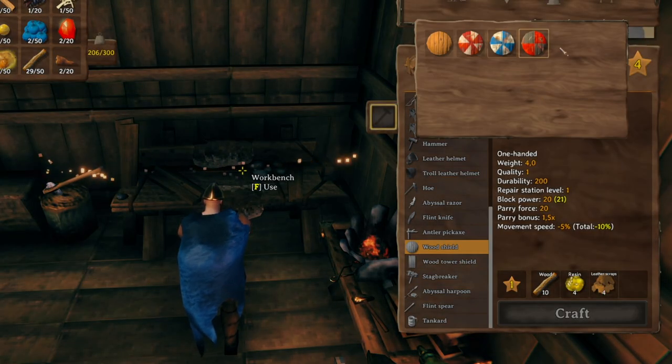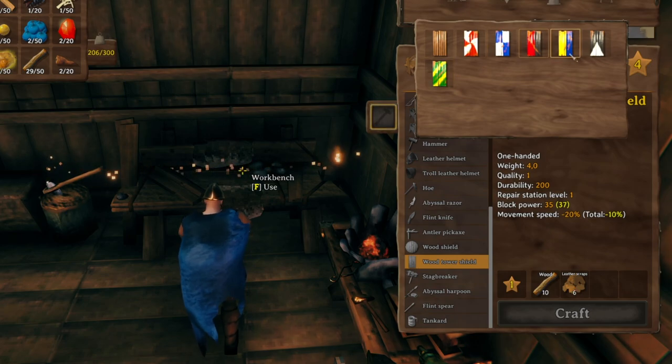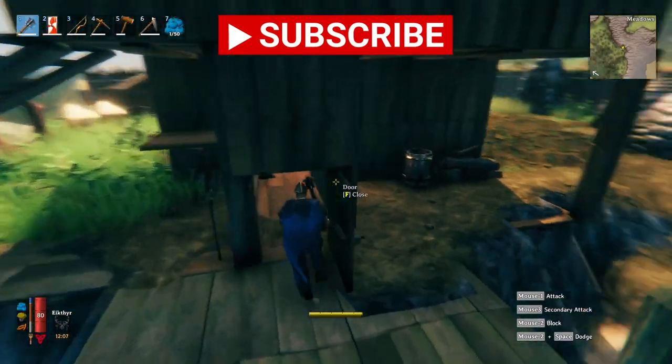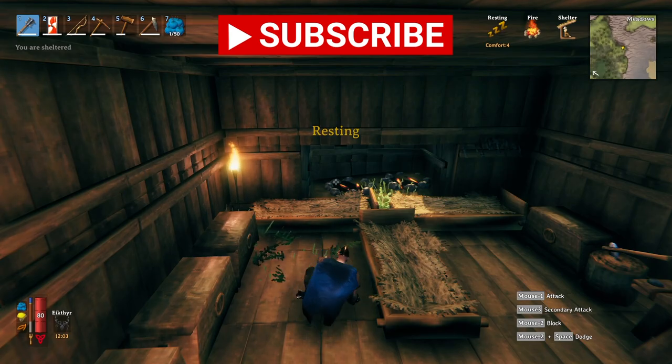Whenever you want to craft any wooden shield, there is a style option to make different color shields. They are not different at all stats-wise, it is just to make you look cooler. I hope you learned something from this video — if you did, leave a like and sub to the channel, and I will see you in the next video.